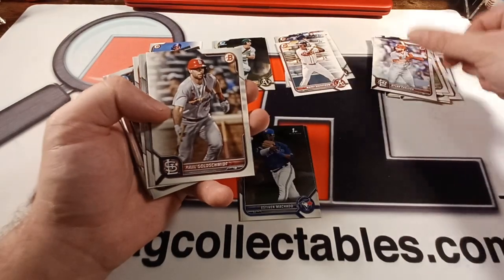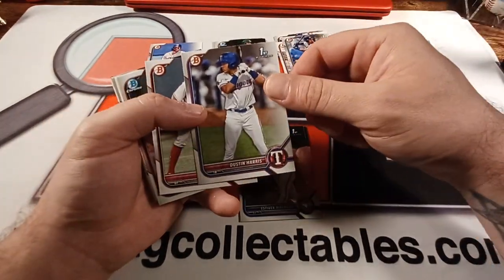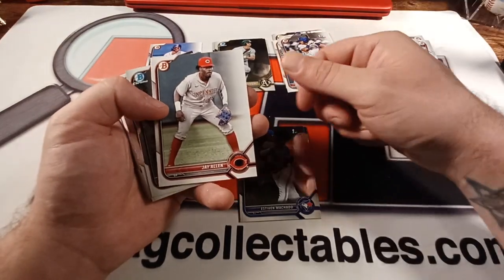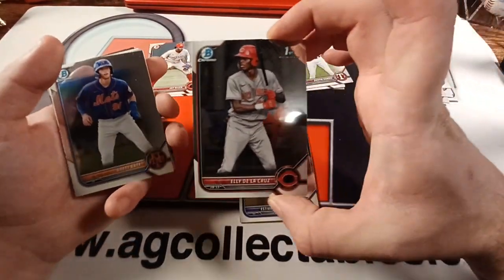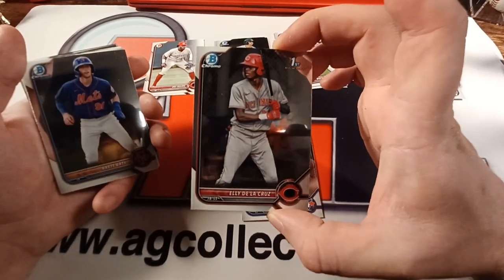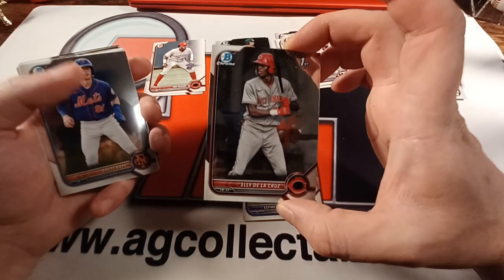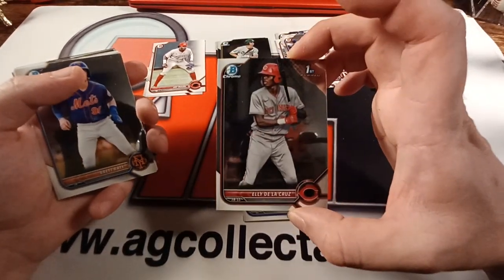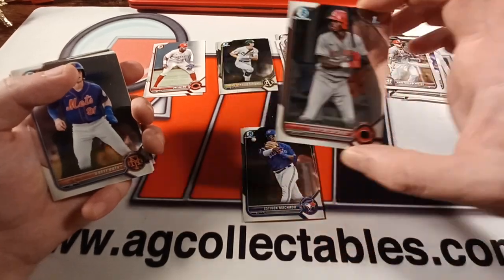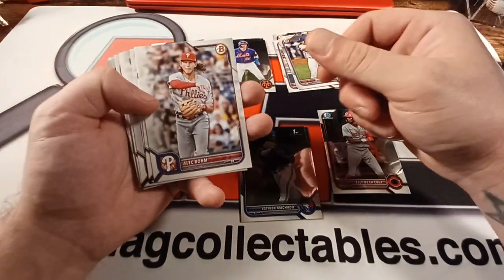Chapman, Carlson, Goldschmidt. Montero, first paper. Dustin Harris, first paper. J. Allen, prospect. Ellie De La Cruz — chrome first! We finally got an Ellie. However, we want a parallel or an autograph, but that's still a great card. Brett Beatty, chrome prospect — that's nice.